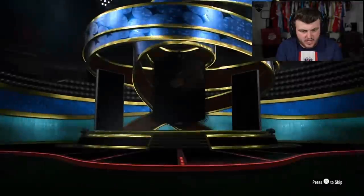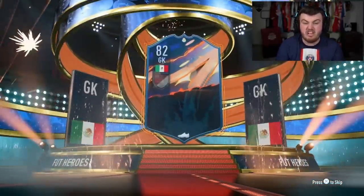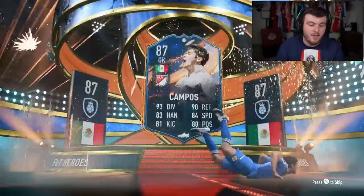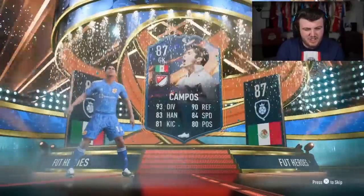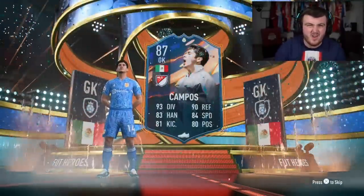Next pack. Come on. We've still not seen a Yaya Torre. We've still not seen a Marquisio. There's a few we haven't seen yet. We also haven't seen a Campos yet — that's the first Campos we've seen, who is again not what you want. But the fact that heroes get full chemistry in every position actually means you could probably use this card. There's no real links he gets, unless maybe using Lozano.